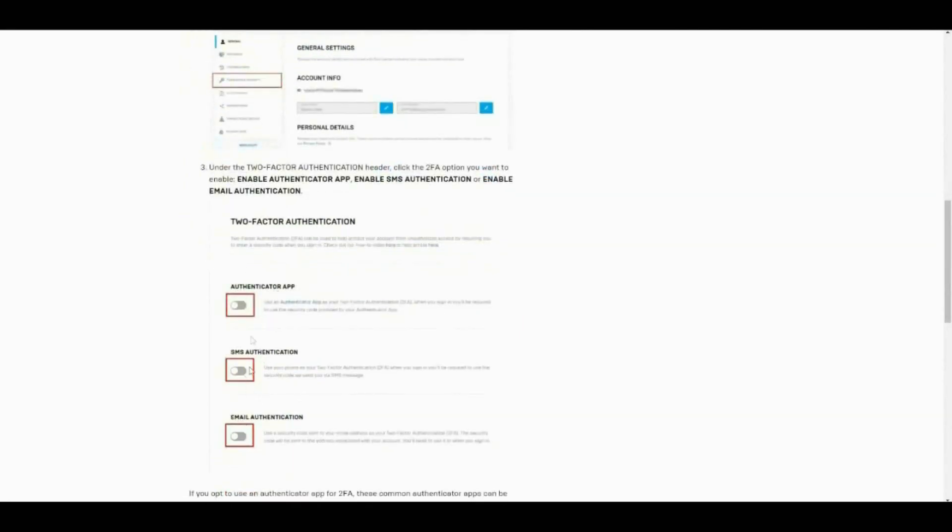One option is Enable SMS, which uses your phone. Once you click it, it will turn blue. You put in your cell phone number and it will send you a code. You enter that code on the website and it will enable your 2FA.